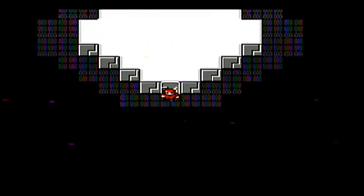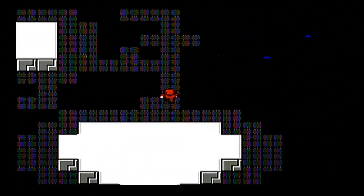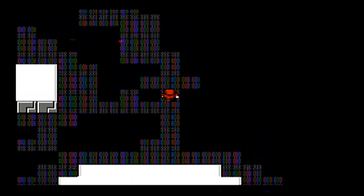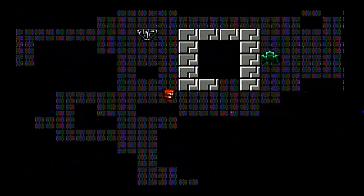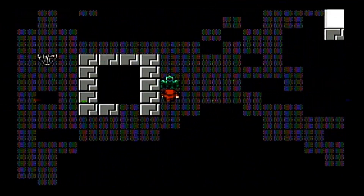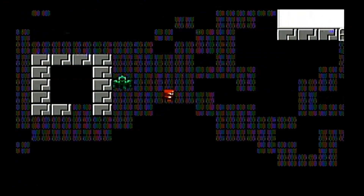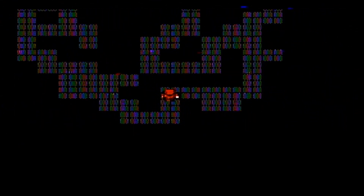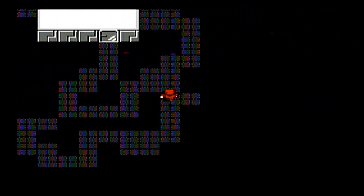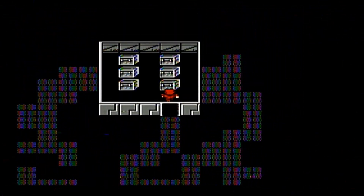All these computers — they must have Microsoft Word or something pulled up, because somebody just typed 'Tiamat is the fiend of wind' on them. Maybe they have Notepad, I don't know. We've got a robot here. What's he say? 'You can look out over the world from this window.' And we will do that on our way back. We're going to grab some treasure over here. This floor has a bunch of holes in it — I don't know if it's fallen into disrepair or they purposely made it like this.